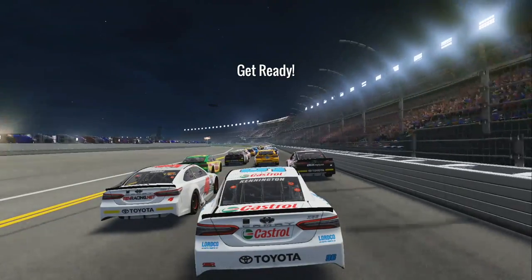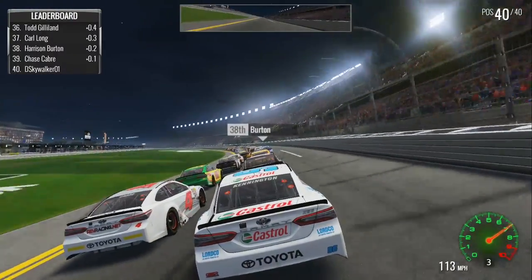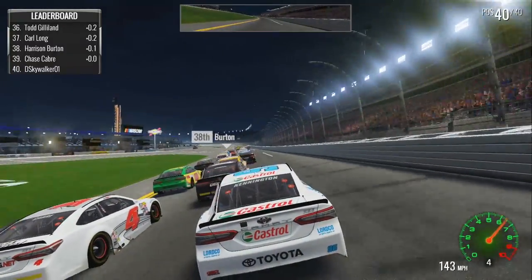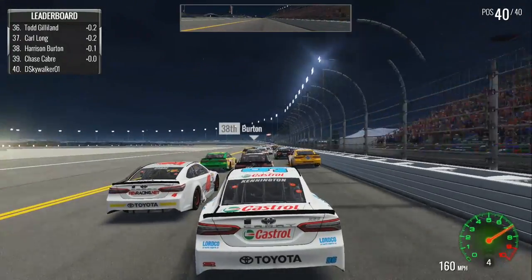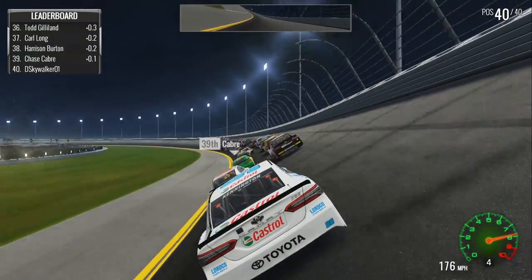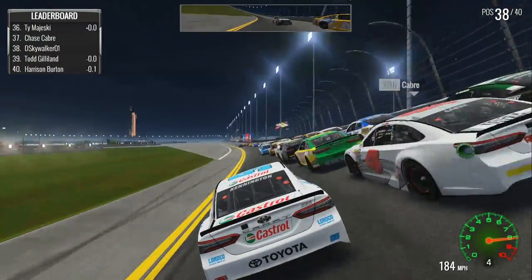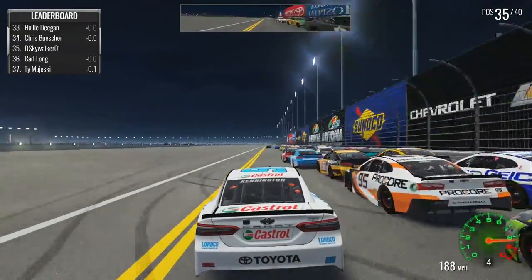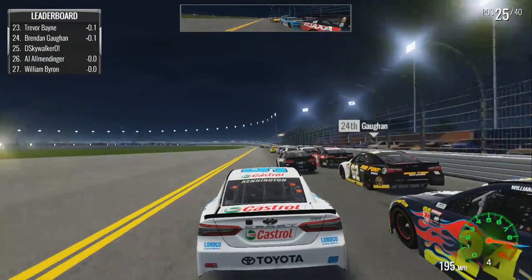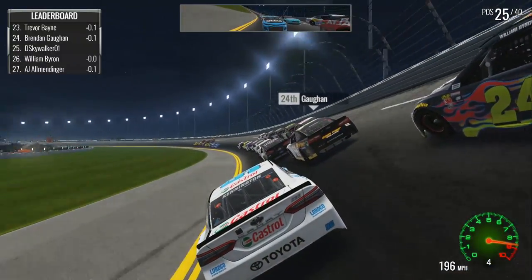Ready to go here at Daytona for the closest thing we have to a Daytona Duel in this game — a 13% race under the lights, essentially the Coke 600, but we work with what we've got. In behind Harrison Burton and Chase Cabre, as people have been yelling at me in the comments to pronounce it that way. They're three wide out in front already. We'll move down to the bottom and try to get that slingshot maneuver engaging, which we do all the way underneath a lot of the back of the field. We're already up into the top half of the field. Very nice on the opening lap — great lap from DJ Kennington.